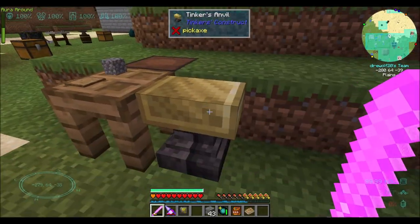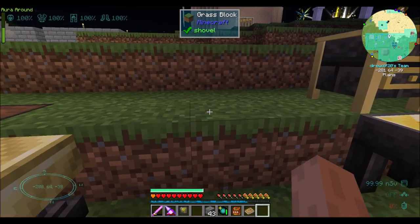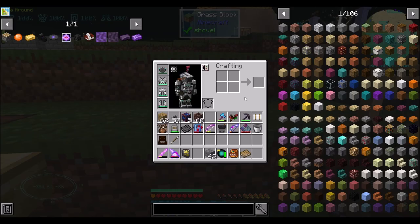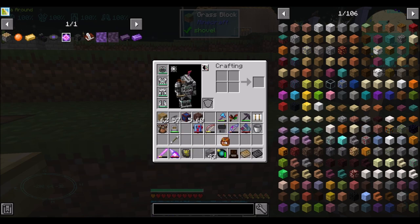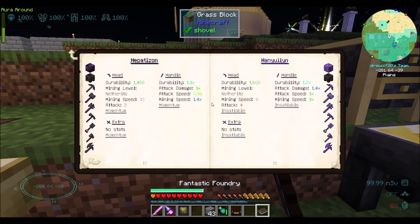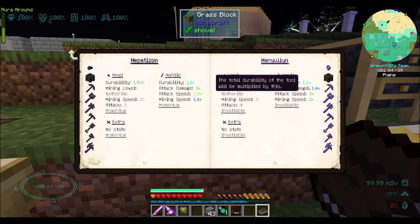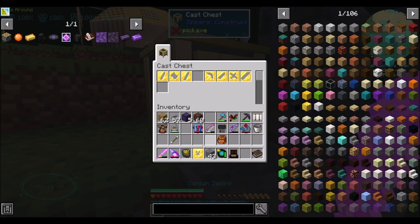First things first, we're going to try the sword, and then we're going to do the beheader next. So for a sword, we need — actually it's two handles now? Didn't it used to be a binding here? I feel like it used to be a binding. Two tool rods and then a normal sword blade. I'm down for two handles. And I'm wondering how the attack damage modifier is going to work with two handles.